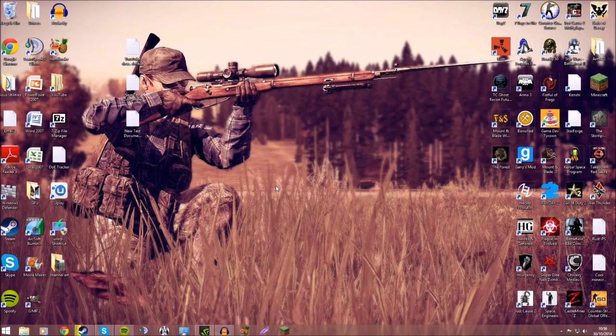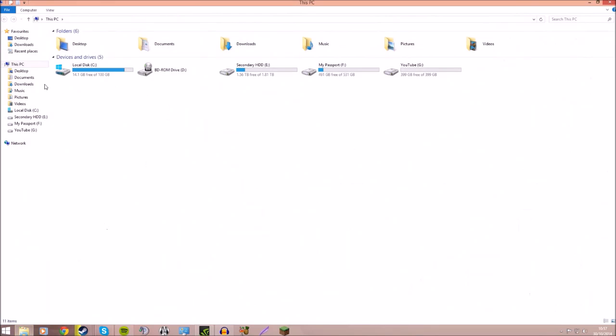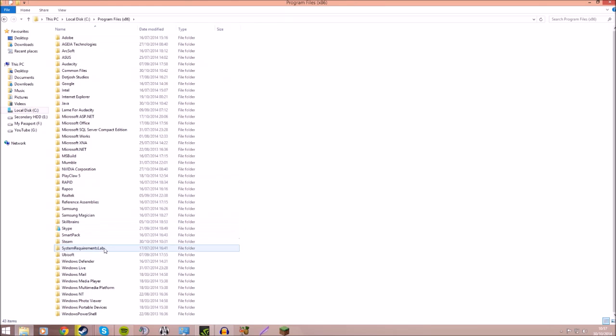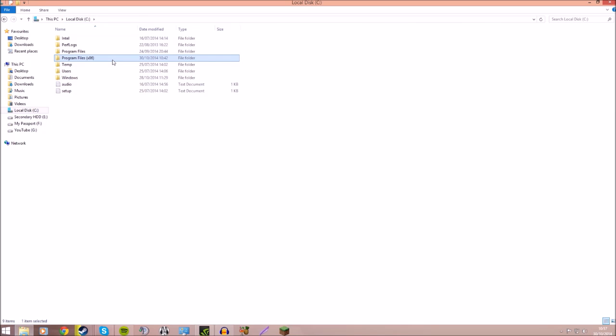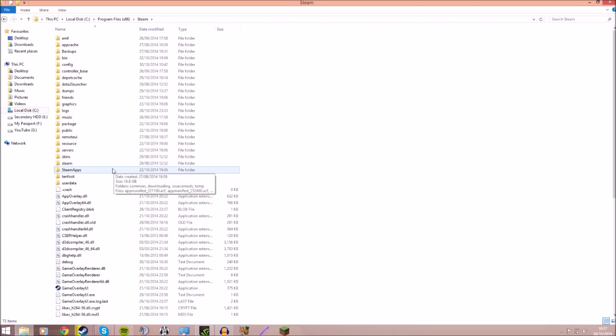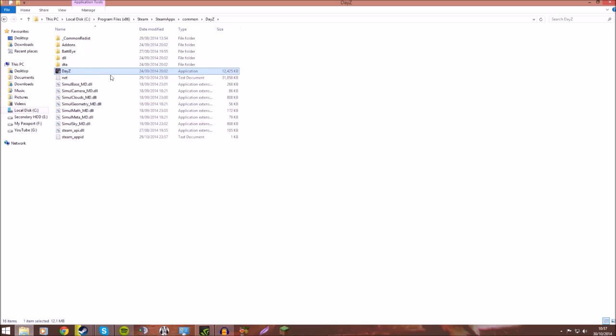So it's all about the DayZ settings - my settings really. The first thing to do to increase FPS is navigate to where your DayZ is located. Mine is on my SSD, which Dean Hall said himself actually does help with performance. You go to Program Files x86 - this is if you've got a 64-bit operating system, which if you're running DayZ you probably should have. You go to Steam, Steam apps, common, DayZ.